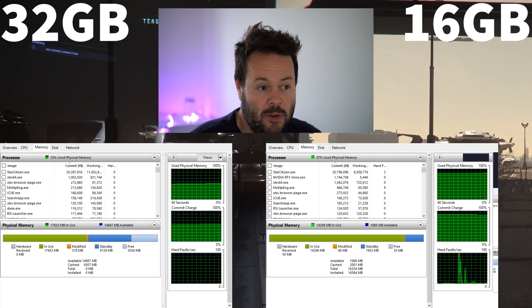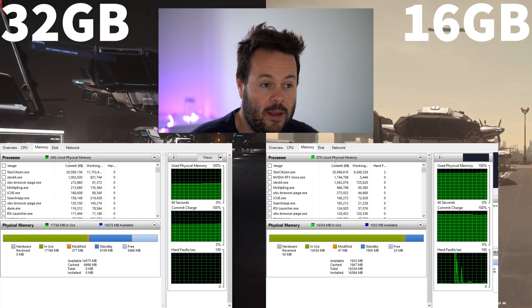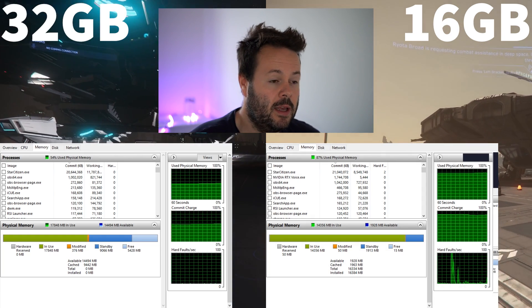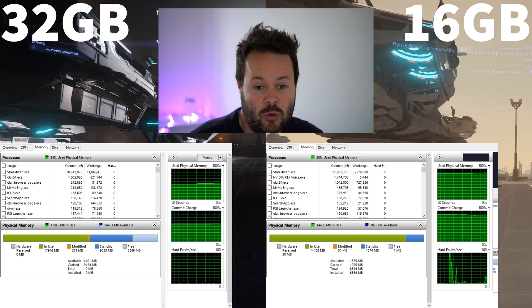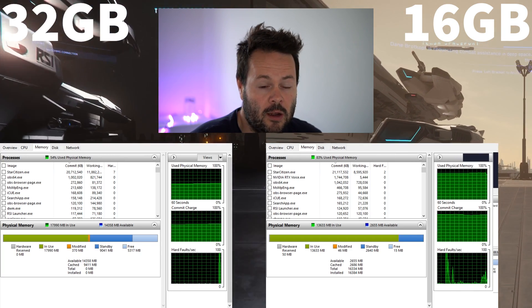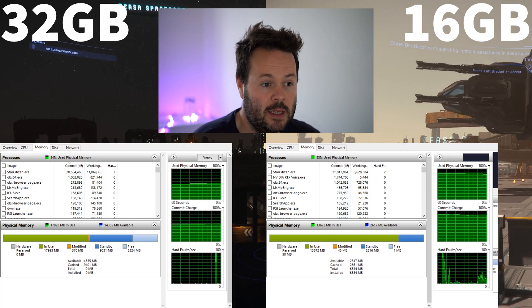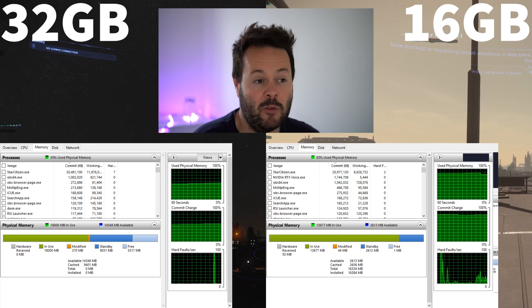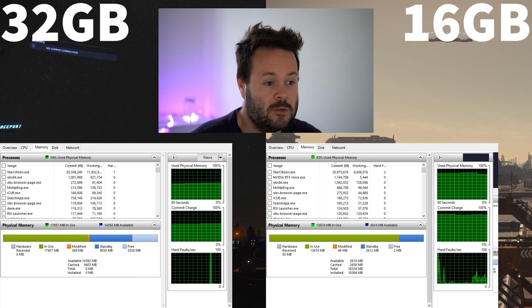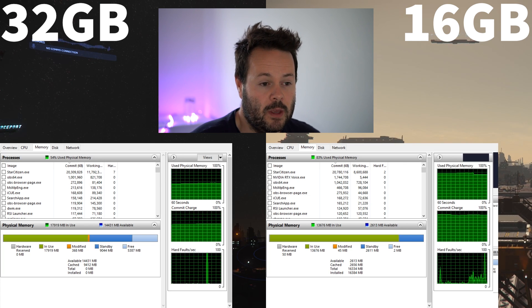And that is the crucial difference. Having tested this and played around a bit, you can't say for sure, but it feels smoother. Looking at the actual graph, you can see it is not having to work as hard in terms of going to the page file. And the page file is much slower — that's on your SSD, or if you've got a hard drive, even slower. The speed at which that can transfer data is just nowhere near the speed that your RAM can.